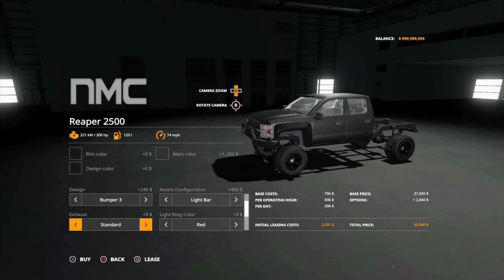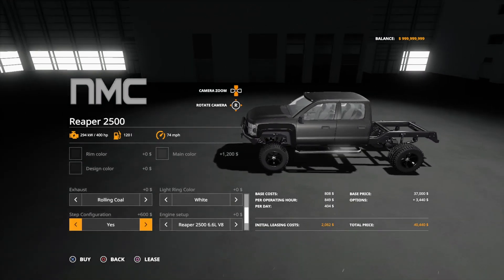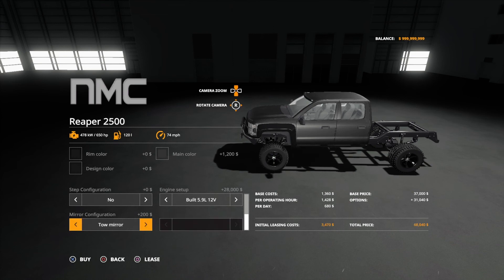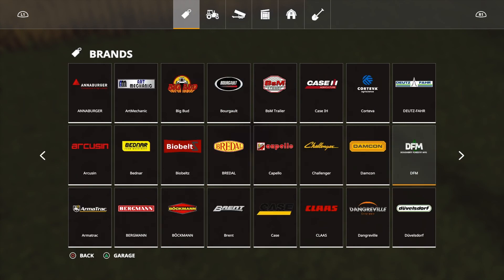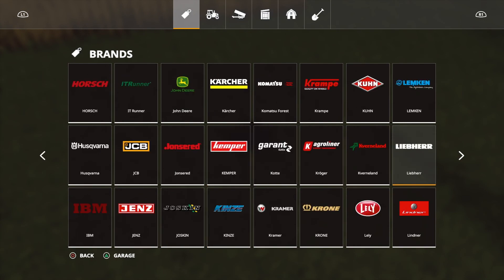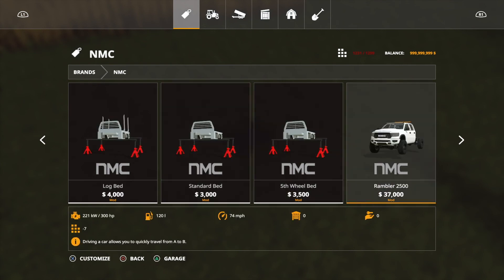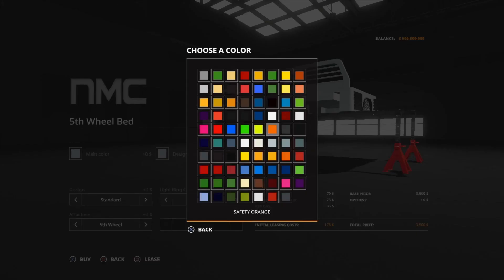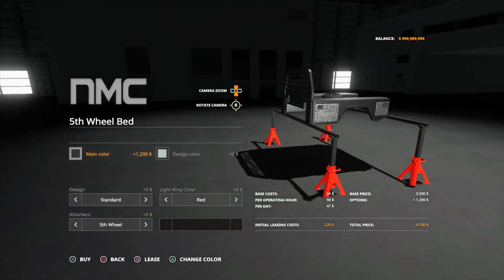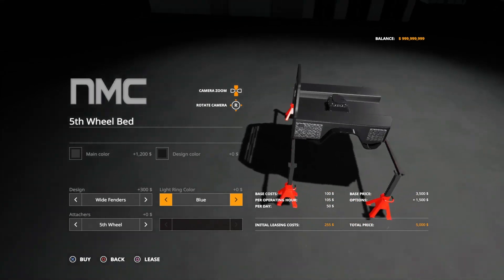Light bar, exhaust rolling coal, ring light color — we'll go white. Step configuration — no. Full send, standard mirror, tow mirror. Now we just gotta get a bed to match that. Bam — check it out. This little bed, main color we're gonna go black, back to charcoal. Design color we're gonna go onyx black. Ring light color — red.